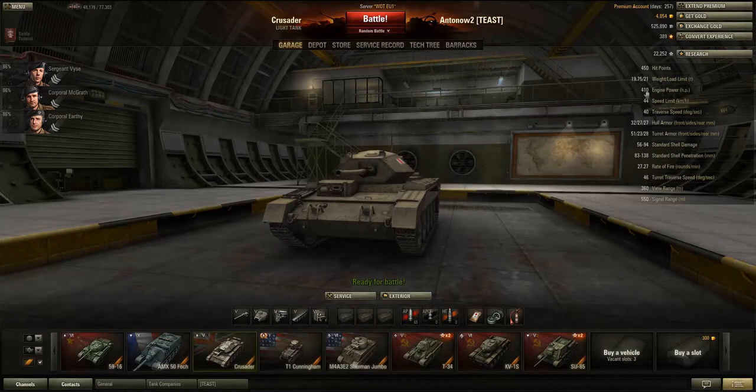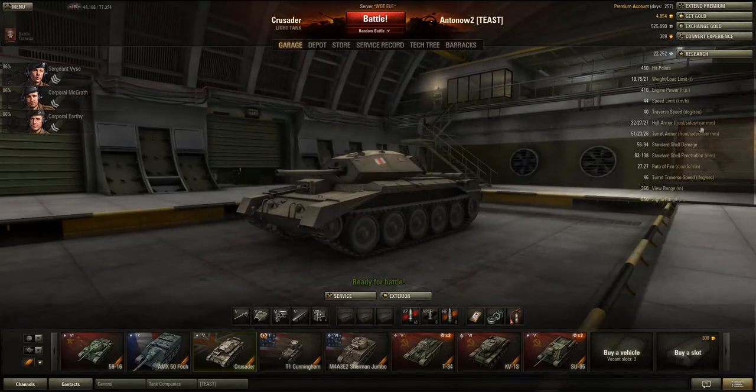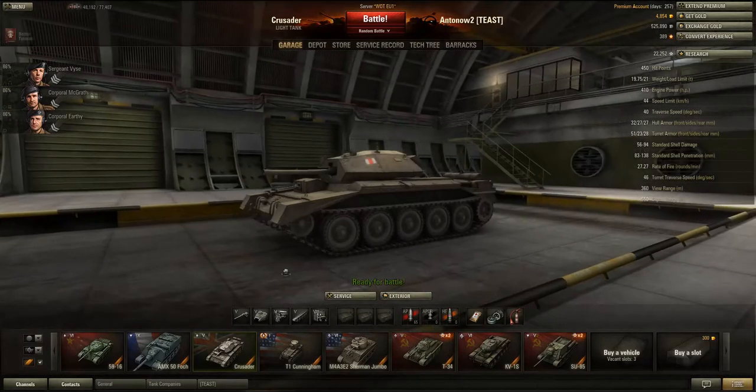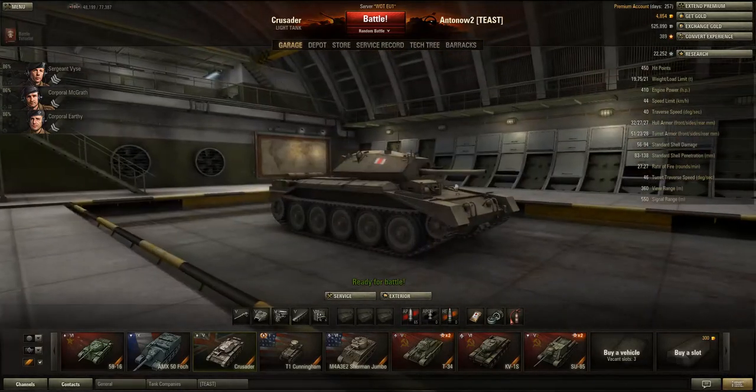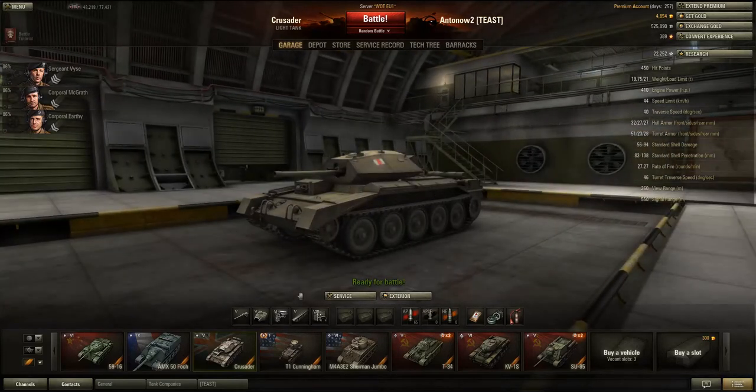I'm going to review this as a medium tank because that's really what it is. It's very light — only 20 tonnes — but it's got a fairly powerful engine, giving it a power-to-weight ratio of 20.76, which is very good. It can only go 44 kph but this tank will feel very agile, though it is not as fast as other light tanks. It can turn its hull at 40 degrees per second, which is very fast, but it has no armour whatsoever. Just forget about your armour — your turret can pull off miracle bounces once in a while, but you really should not rely on it.